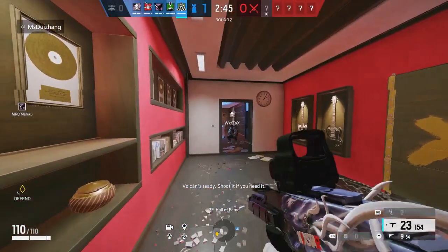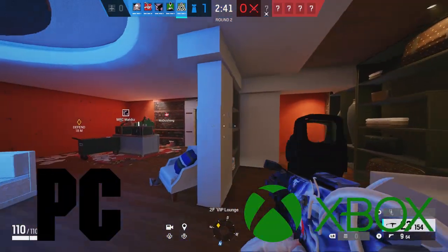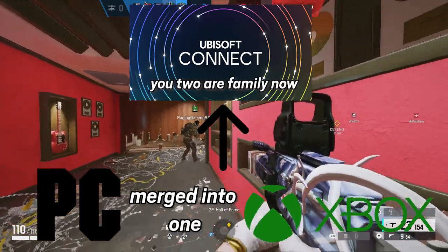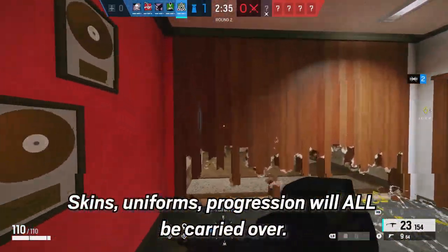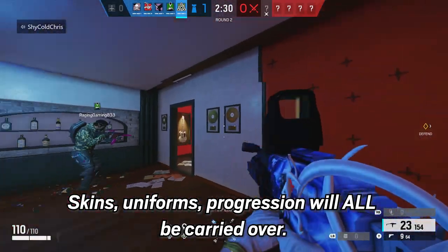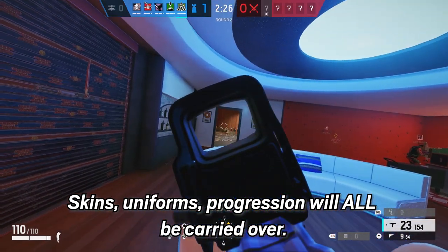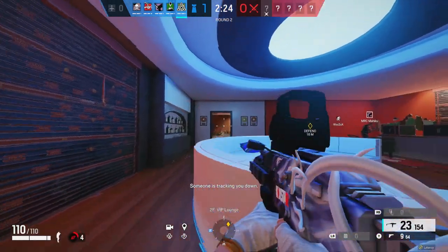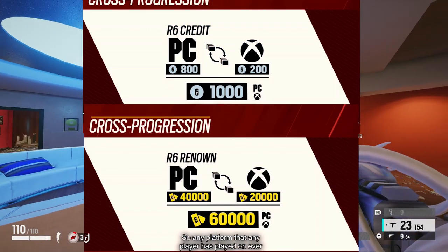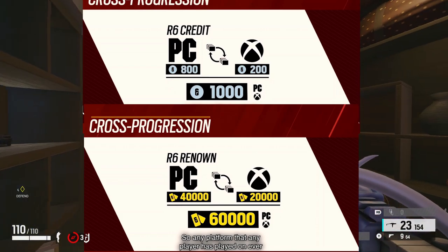Cross-progression is just what it says. Pretty much, let's say you have a PC and an Xbox account — those will be merged into one under your Ubisoft Connect account. Stuff such as your skins, your uniforms, and progression like levels will be available to all accounts, whether you're on PlayStation, Xbox, or PC — it will all sync into one. And also for currencies such as R6 Credits and Renown, they will all be added together, so no choosing the highest on which account.